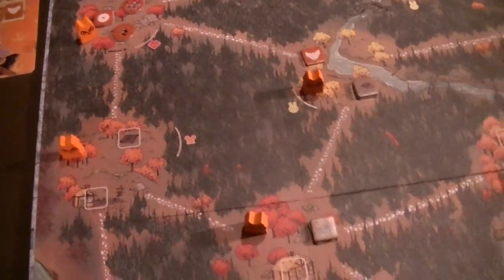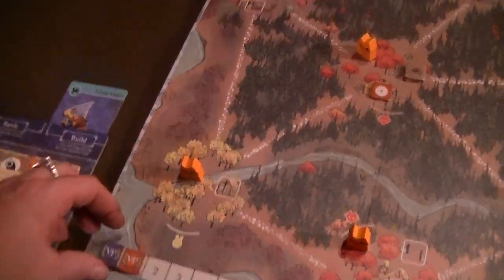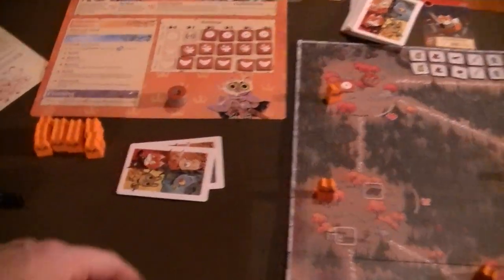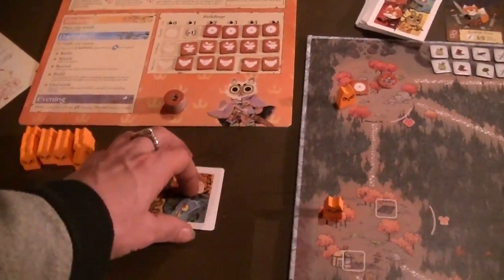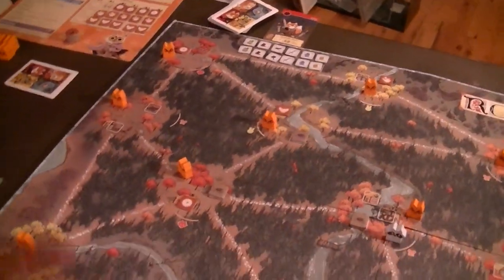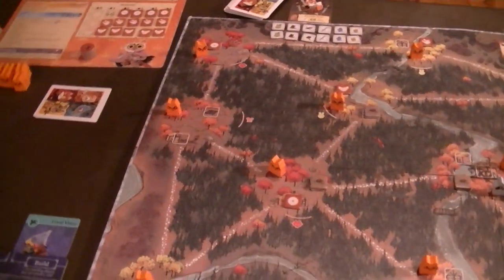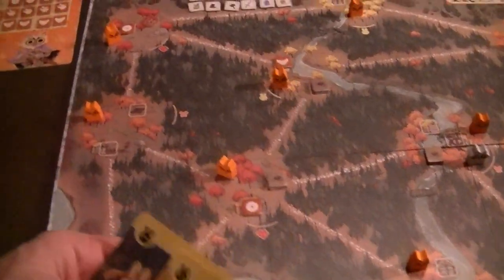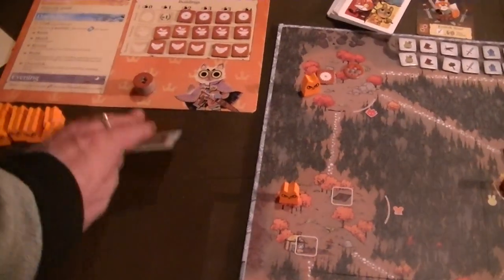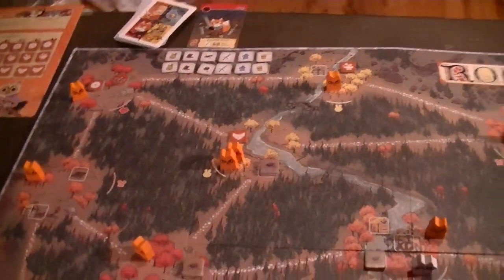I spend my wood and get a victory point. That's one of my three actions. I could recruit - it gets me an extra piece, but I'm not sure how big a deal that is right now. My other options are limited though. I could overwork, but all my sawmills are in foxes so I can't create more wood that way. I'll recruit for my second action and get another cat.